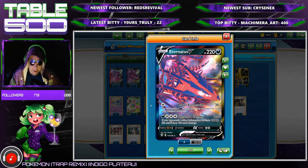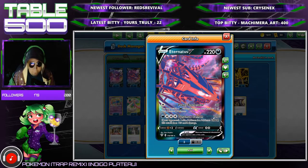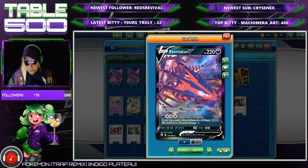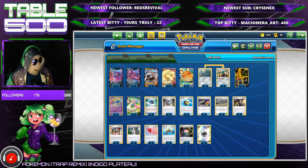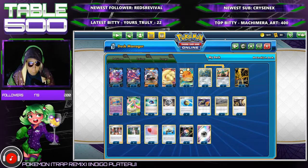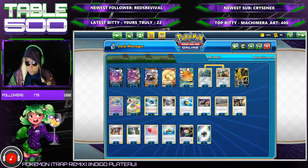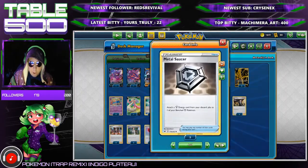Our last attacker is Eternatus V to deal with Shadow Rider Calyrex. Dynamax Cannon does 120 damage, but if the active Pokémon is a V-Max — which Shadow Rider is — it does another 120, so 240 times two for weakness. Pre-rotation this deck doesn't quite function as well because of Weakness Guard Energy and Rapid Strike Urshifu using Jirachi GX to stop weakness hits. But once that's gone, hitting for weakness is super duper good.